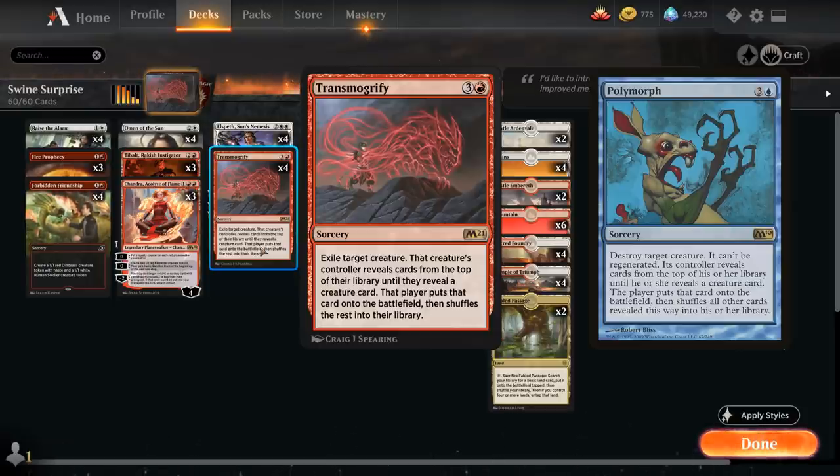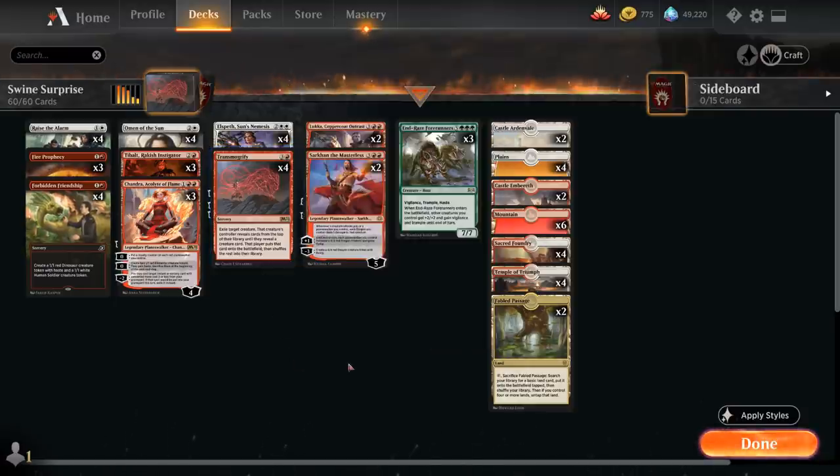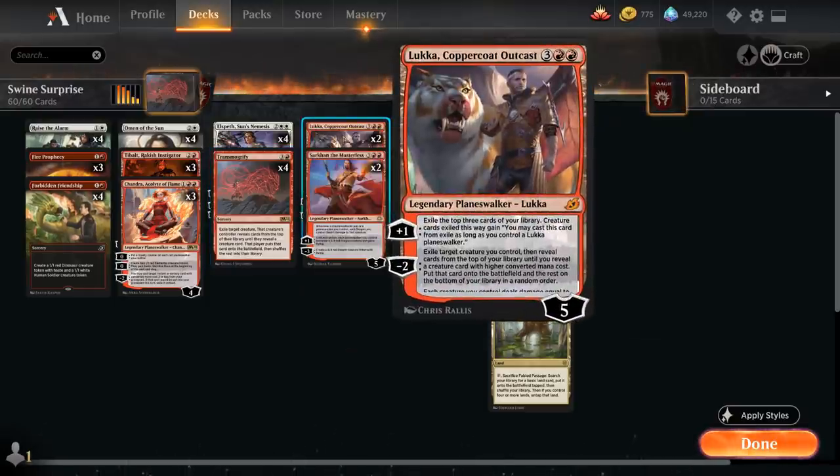You just need to make sure your deck only has one creature that you're guaranteed to hit with Transmogrify, and then the rest of the deck can contain a few token makers that aren't necessarily creatures. We've got a whole bunch of planeswalkers, sorceries, and enchantments that provide creature tokens that we can then target with Transmogrify — and we're always guaranteed to hit the one creature in the deck. In this case the only actual creature are three copies of Endrace Forerunners, the 8-mana 7/7 Boar with Vigilance, Trample, and Haste. When Forerunners enters the battlefield, other creatures we control get +2/+2, Vigilance, and Trample until end of turn, which is a very nice effect to grant to a whole bunch of tokens. The other effect similar to Transmogrify is Luka's minus-2 ability, adding consistency — so we can potentially get multiple Endrace Forerunners in play if the first one isn't enough.